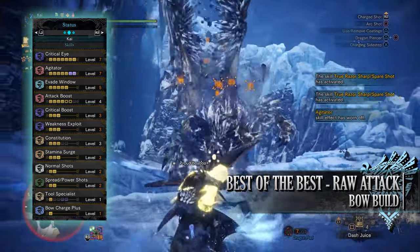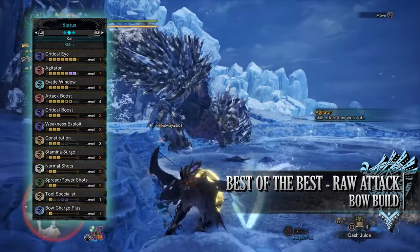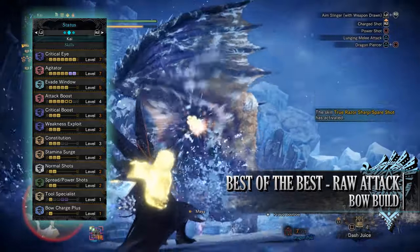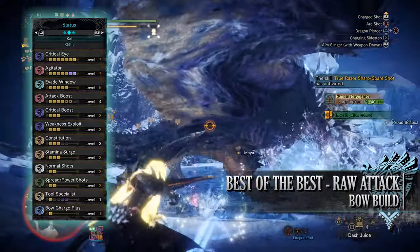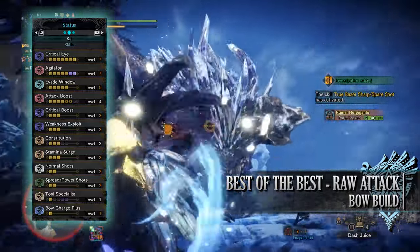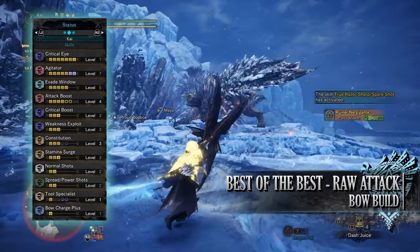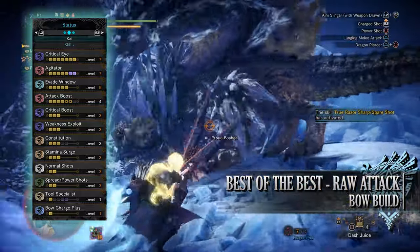Next up is Weakness Exploit at level 3, which increases our affinity whenever we're attacking monster weak points. Should these weak points be tenderised through clutch claw attacks first, this increase to our affinity is even greater. Weakness Exploit at level 3 can potentially provide us an extra bonus 50% affinity. Next up is Constitution at level 3, which is an essential skill for the bow as it reduces the stamina cost of performing shots, evades and such. You only really need to go to level 3 with Constitution as this can be topped up through other means such as Dash Juice.